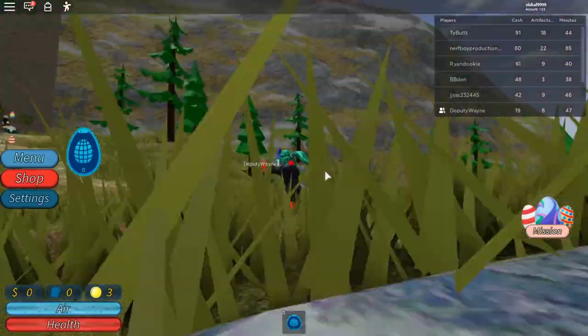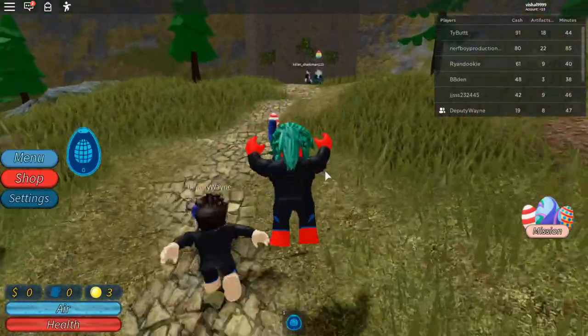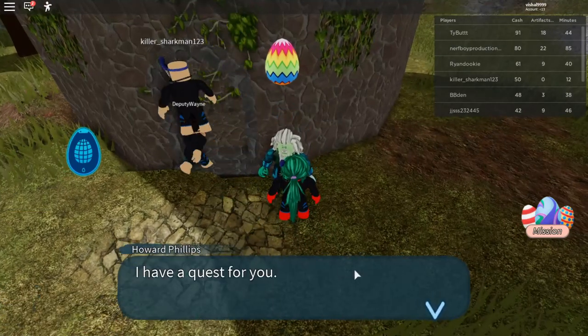Yes, I can see from here. Oh, it's this — I didn't even see it. Basically, you want to go over here and you want to talk to this man over here and say, 'I have a quest for you.'